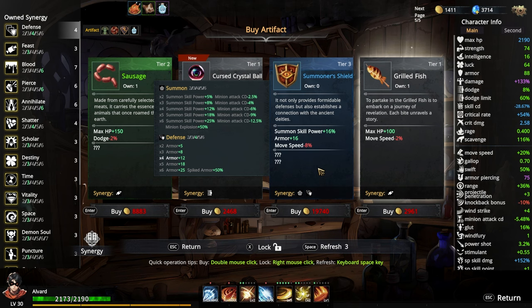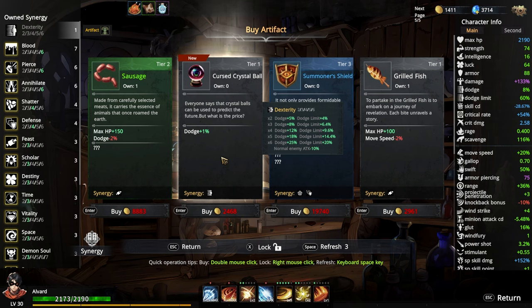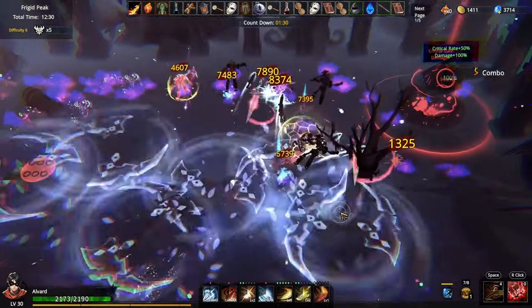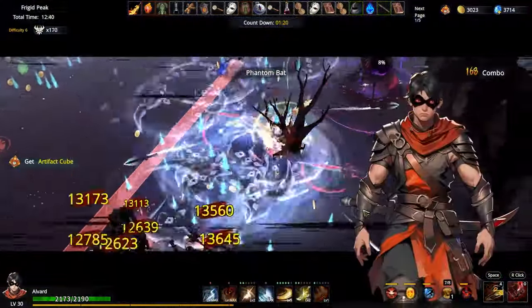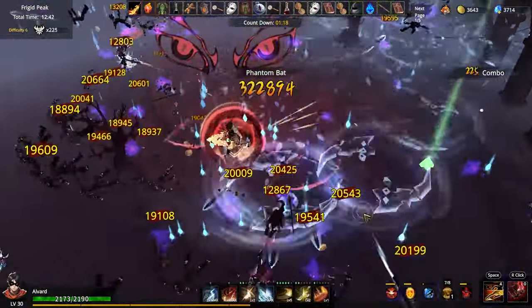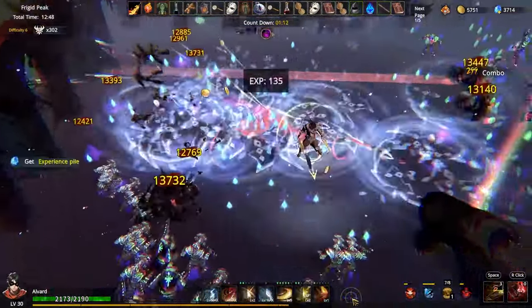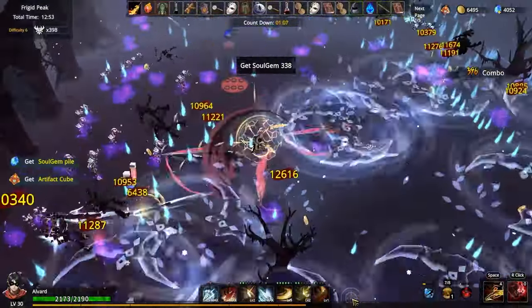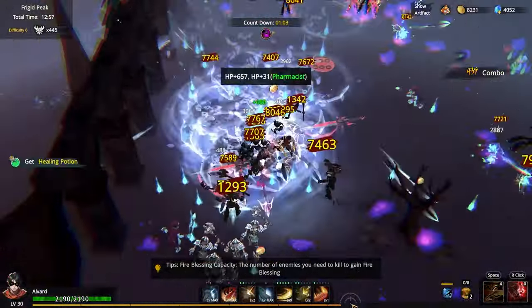That's a defense one too, right? But you lose some move speed. I really want to lock in the dodge just so we get the dodge limit up, but it's just a common one so I'm not gonna lock it. Let's do the next elite fight. He got deleted — look at that! Let's get this going. 19,000, 20,000 crits already. They spawn in and just get deleted. That's such a good build — you guys gotta try this one.